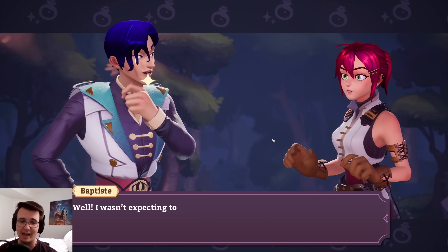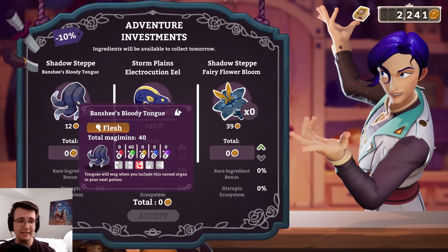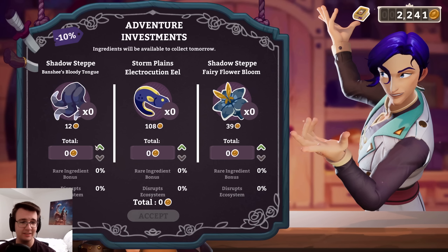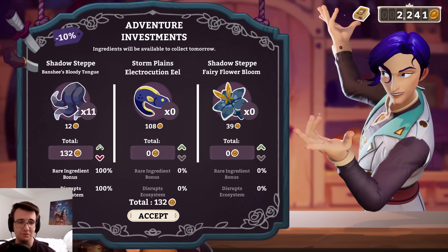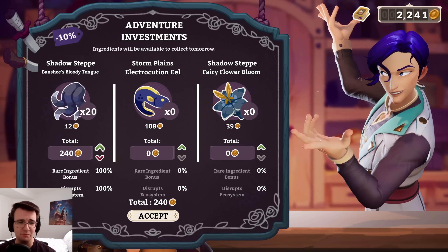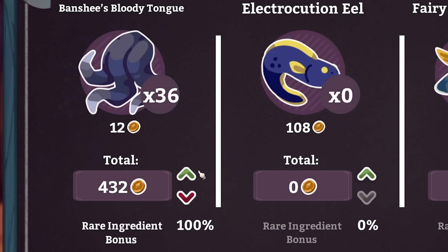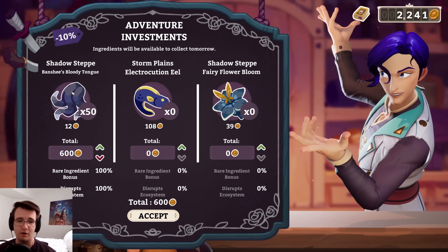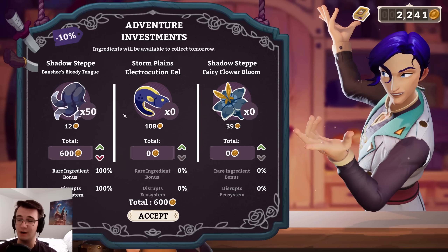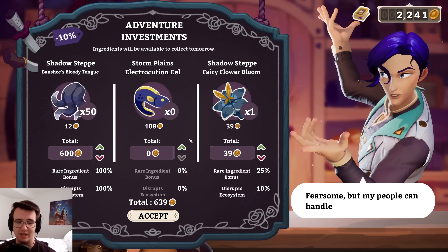Real deck builders get exactly what they want. You got anything good here? I need this — banshee's bloody tongue, and it's insanely cheap. So I'm going to disrupt the hell out of the ecosystem for it. The ecosystem is already a hundred percent disrupted — what's another 10 of these then? This is insanely cheap; there's no cap to this, but this is like the exact thing I've been waiting for. I'm going to buy 50 of them — that's how badly I want them. And I forget whether I have one of these or not, so I'll just buy one to hedge my bets. I know I have an eel.